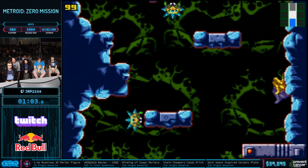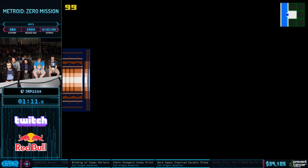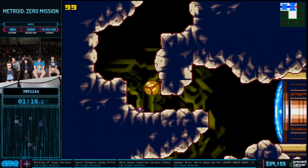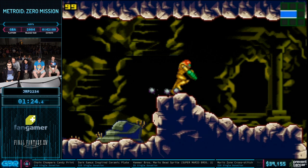A lot of very fast movement in general throughout this game. This game runs as a modified version of the Metroid Fusion engine, which that game runs a little slower, but this game is very fast. They adjusted the physics quite a bit in this one, so it's very, very snappy to control. Also note, this game is a remake of Metroid 1 for the NES.